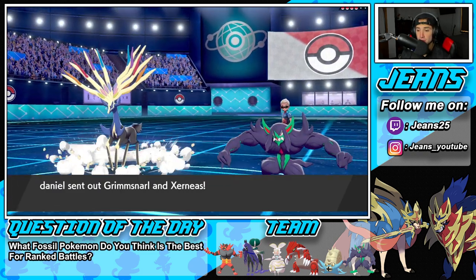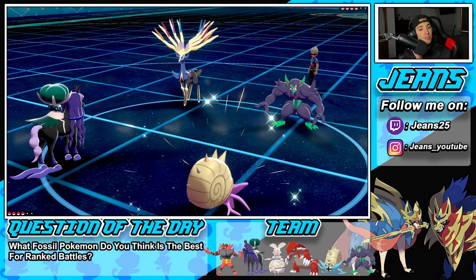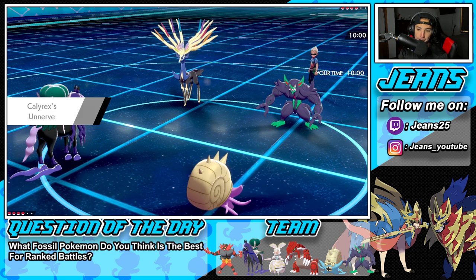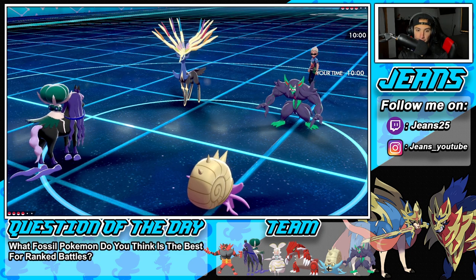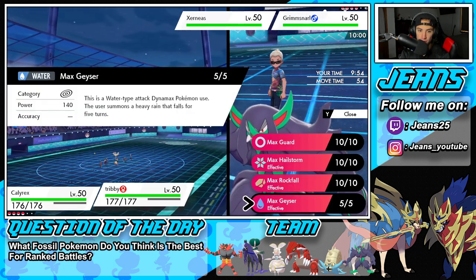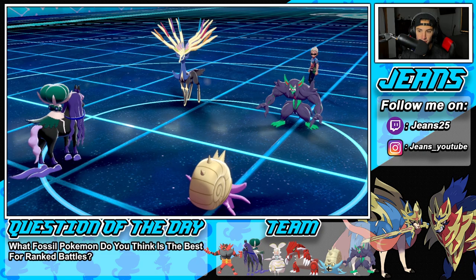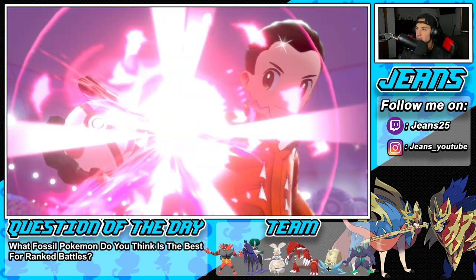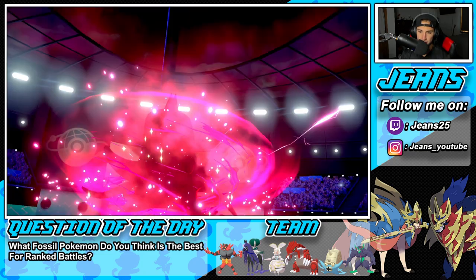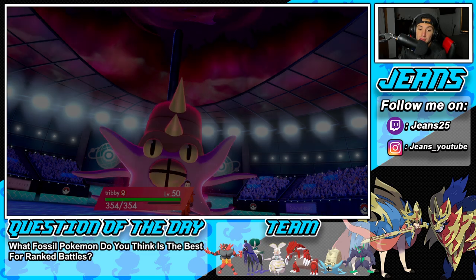You can't be Faked Out and stopped like that — you'd have to go up against something with Sucker Punch. And there's Grimmsnarl with Sucker Punch — I don't like that. Hopefully Omastar can outspeed after that. I wonder what Grimmsnarl is doing here. He might be setting up a screen. Sucker Punch could do me dirty. Do I go for Rockfall or Water? I think Water is going to be the best bet — just send it right into the Xerneas slot. I think Xerneas is trying to set up Geomancy with a screen.